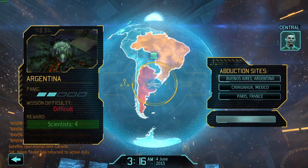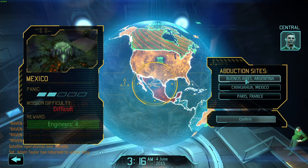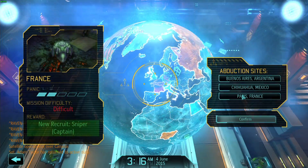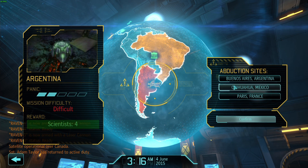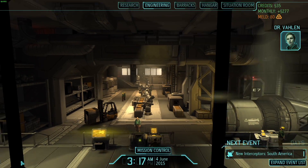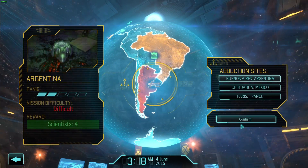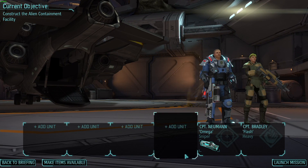We've got some abduction sites. No reports of new abductions in progress — the locations are marked on the hologlobe. The panic is the same everywhere, so it's just dependent on what we want. What are we lacking? A scientist is 25 — let's go for the scientist then. Let's just clear all these notifications.